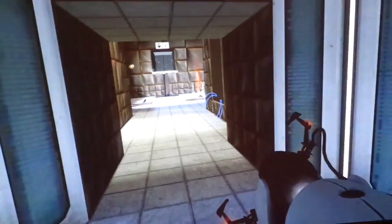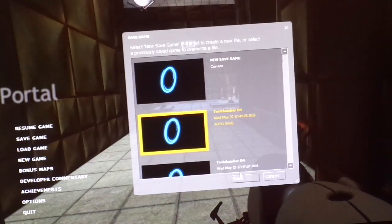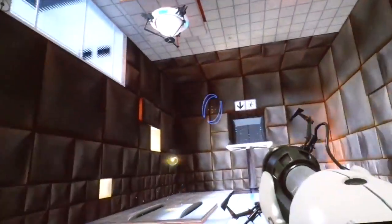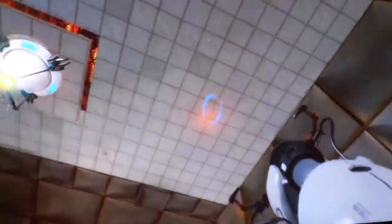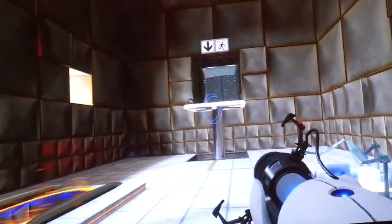I guess we'll save. While safety is one of many Enrichment Center goals, the Aperture Science High Energy pellet to the left of the chamber can... unbelievable.